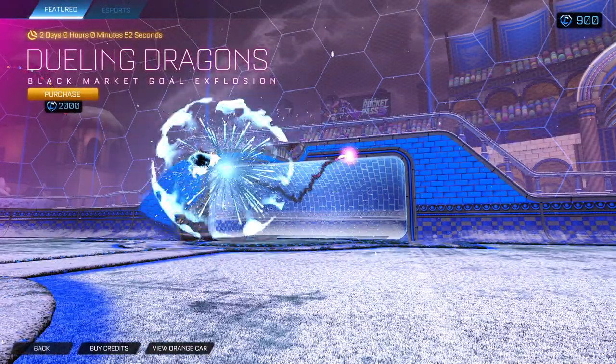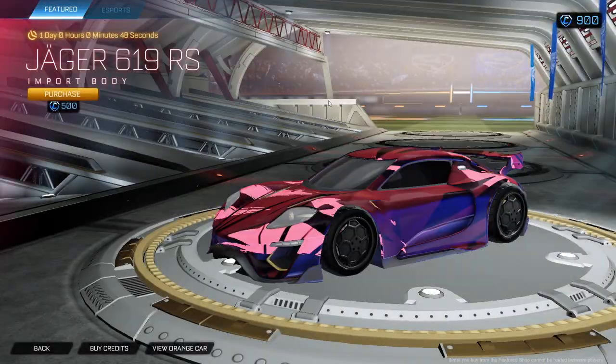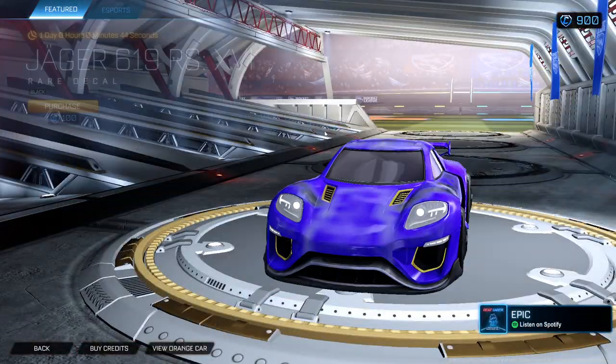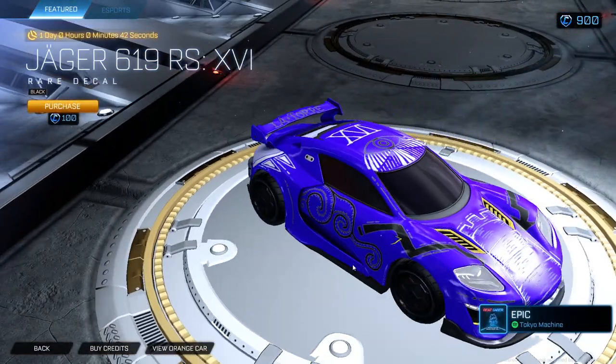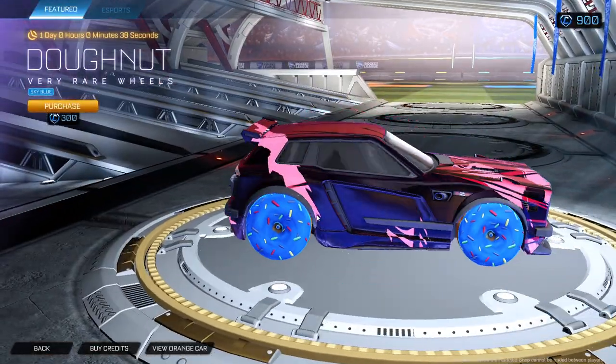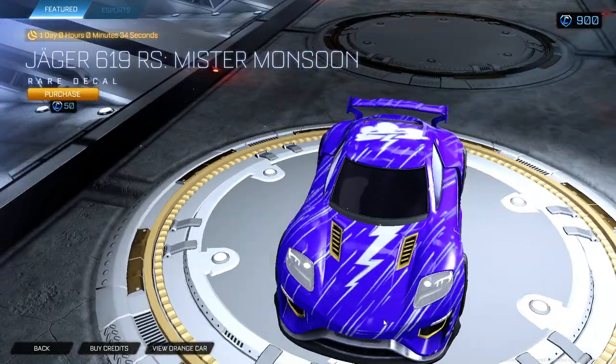Dueling dragons — that's actually not a bad shop. Do we love the dueling dragons too? Nice Jaeger 619rs. Black decal for the Jaeger, and whatever the heck — I'm not saying all that. Sky blue donuts. Another decal for the Jaeger.